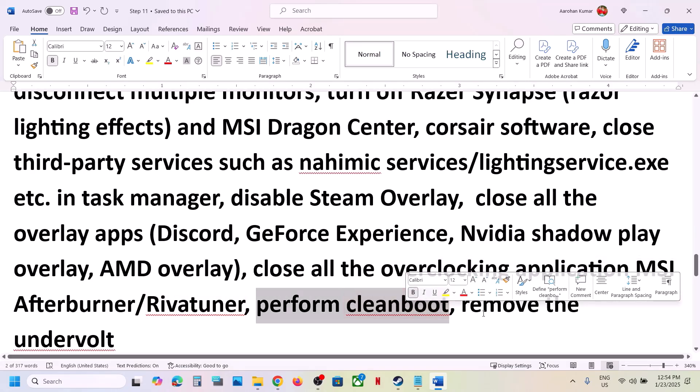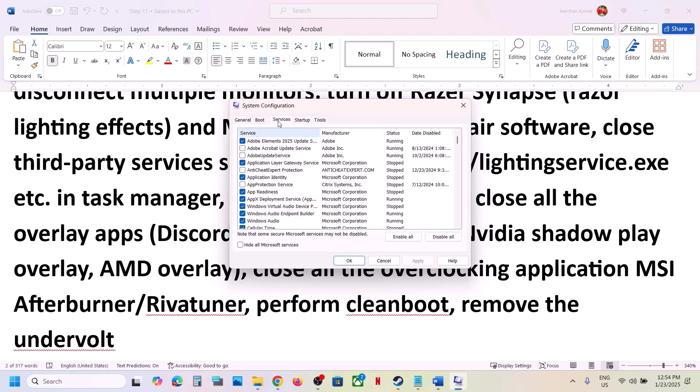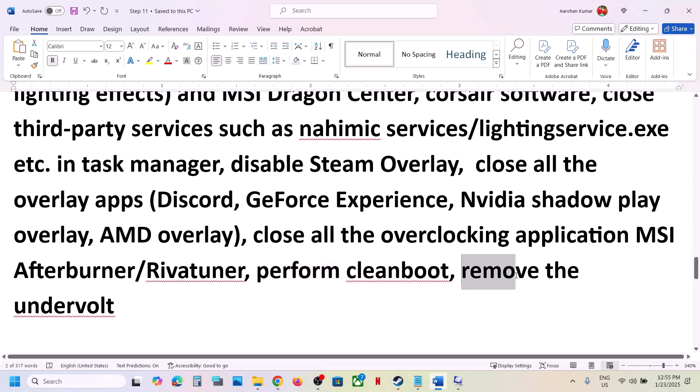Perform a clean boot. Type System Configuration in the Windows search box, go to the Services tab, check 'Hide all Microsoft services', then click Disable All. Hit Apply, click OK, restart your computer, and then launch the game. Also, if you have undervolted your computer, remove the undervolt and then launch the game.